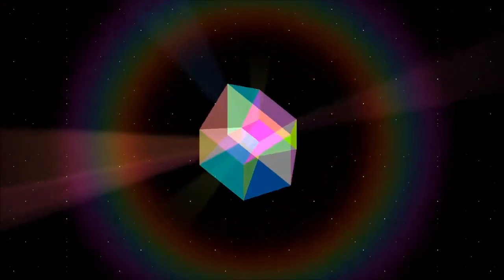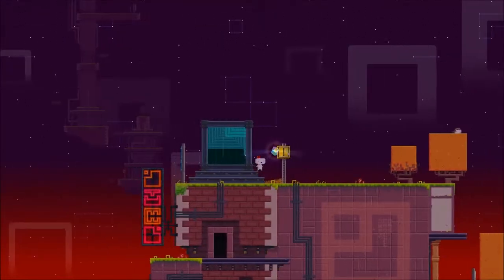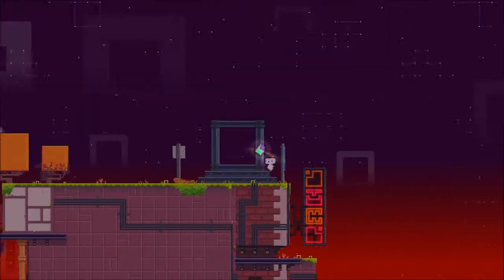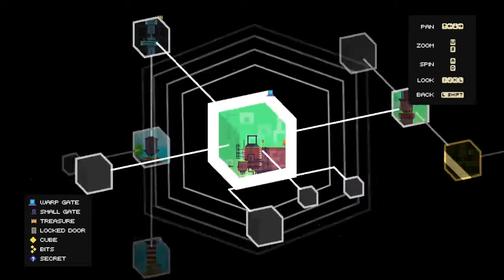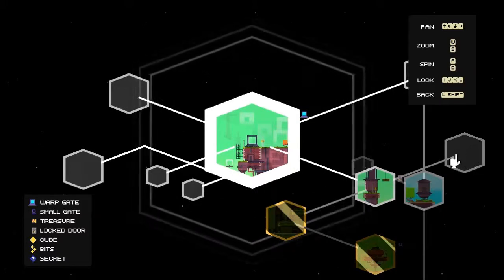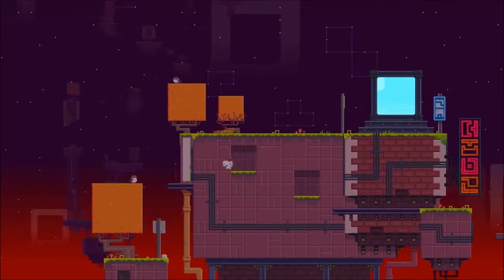I think the small gate just basically brings us back to where we first started this area, and it's the large gates you can go back and forth from. Each of these gates, the colors correspond to a different area, I don't know. We have a couple unopened areas this way. I think that's what the locked door is, so that's probably not a good idea. This is like a gateway area.